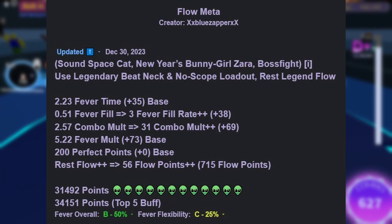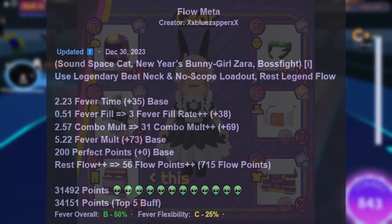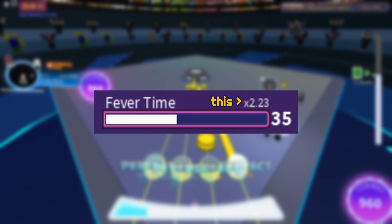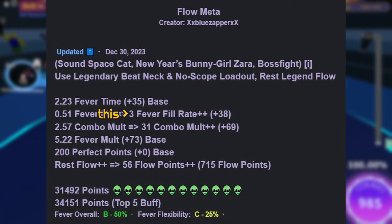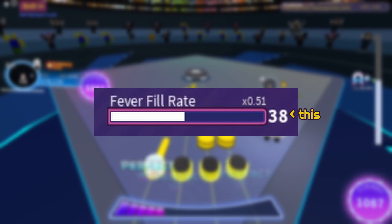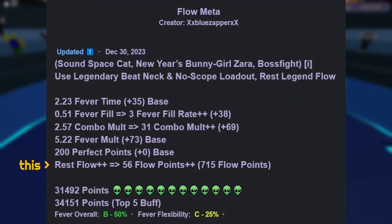For example, it says you should use the legendary beat neck and nosco played out, so 'rest legend flow' would mean to use the legendary flow commander hat, face, shirt, and pants. For upgrades, the first number to the left of the statistic is the number that should appear as a stat in the gear menu. The second number tells you how many times you should use that upgrade, unless the stat is mentioned as 'base', which means it should be left unupgraded. The third number indicates how much that statistic has been improved. The final line should say 'rest element name', implying the remaining upgrades after base stat upgrades should be used on colour upgrades.